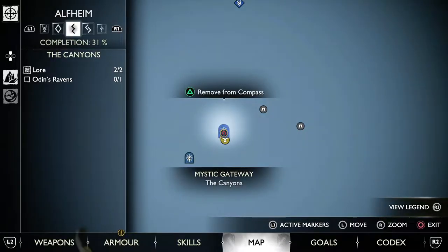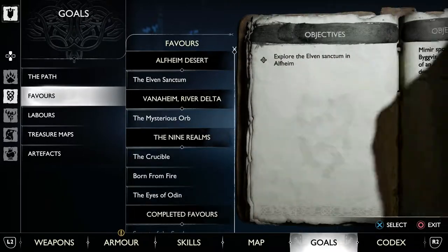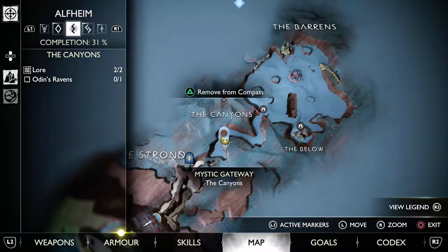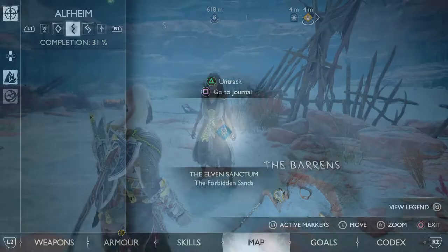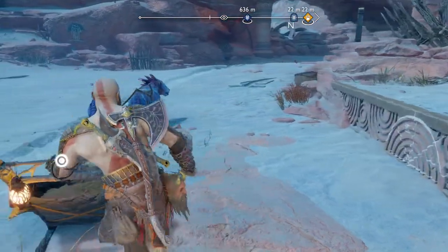Once here, the best thing to do is track another favor called the Elven Sanctum, which is unlocked naturally after The Reckoning. This will take you to the exact same area where you need to be to start the Song of the Sands favor. Track it and bring up your map — you can see it in the distance. The toll you got at the end of The Reckoning lets you enter this area, so hop on your transport and follow the quest marker.